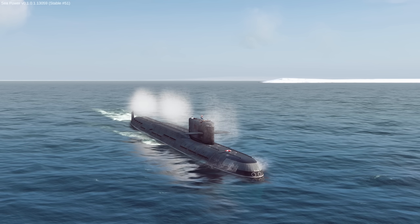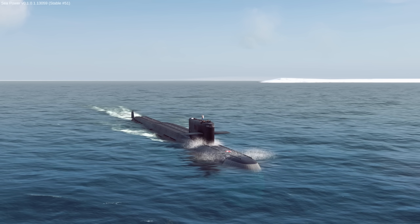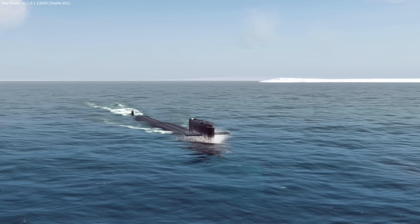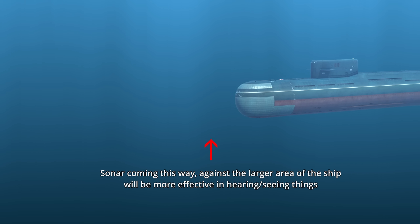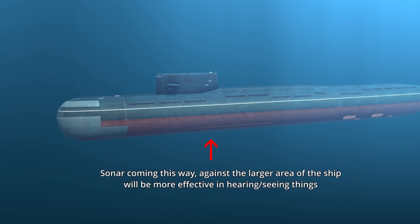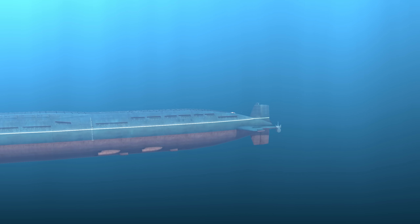At this point, you should have a really good idea of how sonar works in SeaPower. We can now cover the last few topics. One is how to hide from sonar — the less noise you make, the better. Your aspect, or the cross-section hit by sonar, also really matters. If you are in a submarine and keep your nose pointed at a ship, you have less surface area that can be hit by sonar, reducing the chance of detection. If sonar hits you on the side, you have a higher chance of appearing. You can also take advantage of environmental noise — hiding between ships in a flotilla, for instance, can reduce a sonar's capability in certain directions.